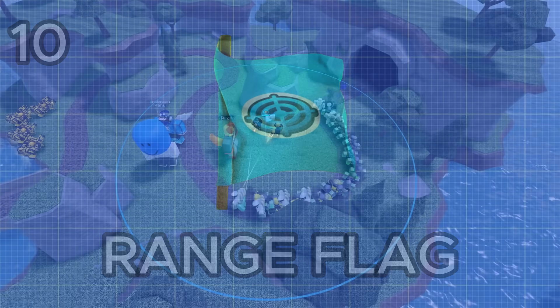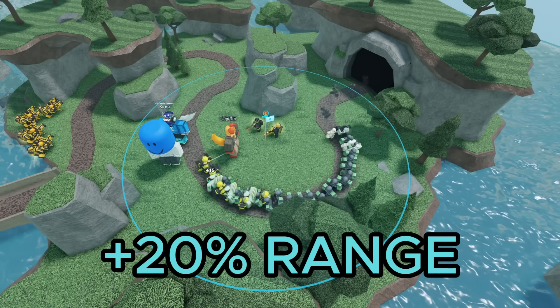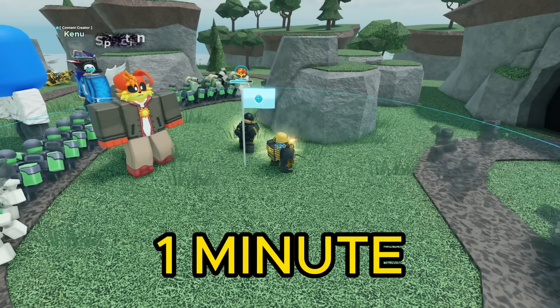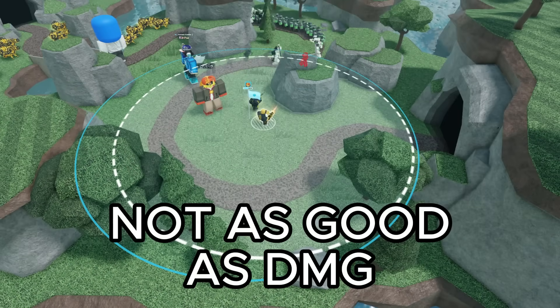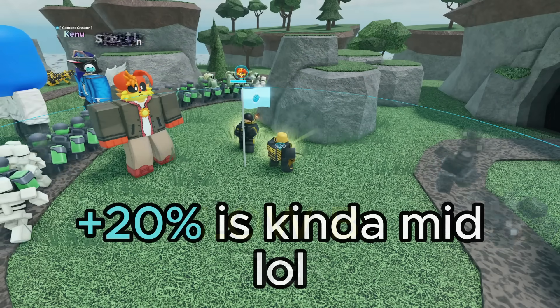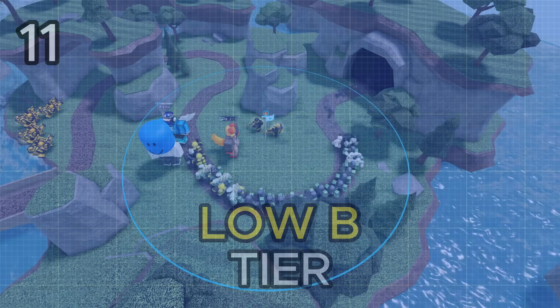Next up we got the range flag. It functions just like the damage flag except it boosts your range by 20% instead of boosting your damage, and it has the same really long 1 minute duration. Unfortunately range is much less helpful than damage and 20% range isn't even that much, so I'm going to rank this as a low B tier.